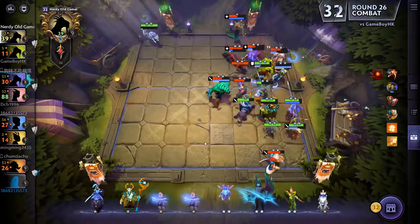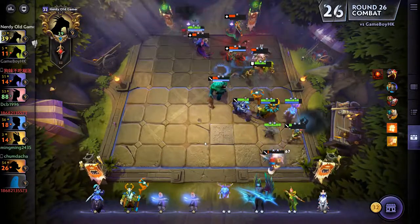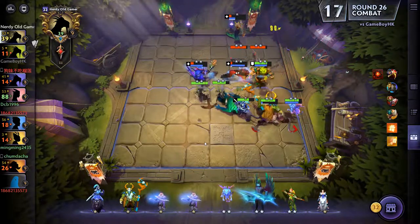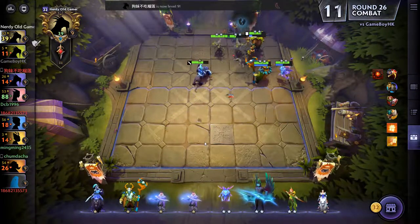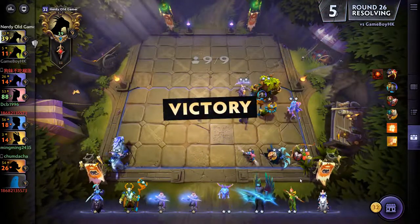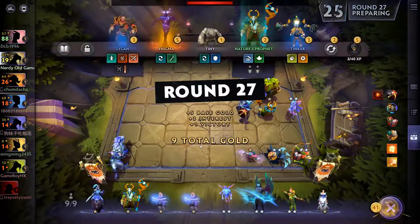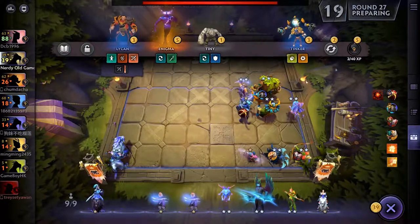I'm not sure if we're winning or losing here... actually I think we're winning - yes, we're winning! Excellent. We do have the Aegis as well, so if we drop to one health we will be saved. That takes one of our Elusives up to three-star.